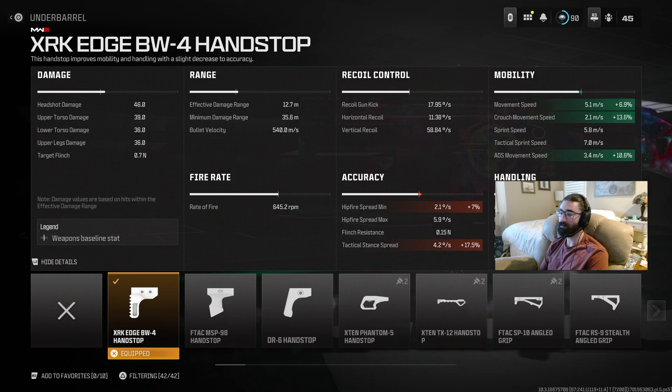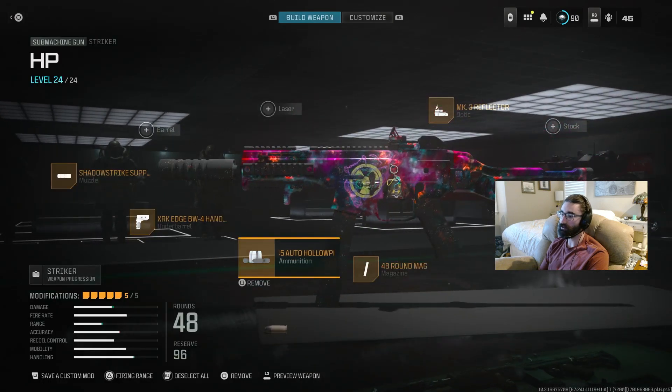This hand stop basically gives the best bang for your buck in terms of movement speed, ADS times, and sprint to fire — all really important handling stats for close-range fights. It doesn't come with too many cons. You shouldn't be hip-firing too much in this game unless you're using a dedicated hip-fire build, and those are not meta from what we can tell so far.